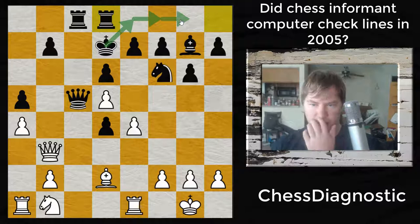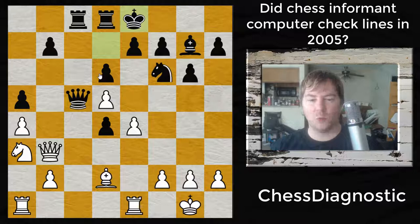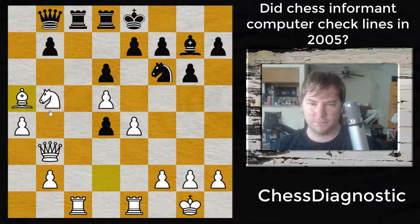Now it looks like black might escape with an extra pawn because he'll move his king and set up a normal position. Instead, Francisco Vallejo Pons uses his time to develop the knight, and after the king moves back, it's basically one move too late. So after the rook comes in threatening the queen, the knight comes in, and now white is getting a ton of activity. The queen can't move to protect the pawn because we'll see knight to c7 check winning the queen. So he has to move back, and now he's won his pawn with interest.